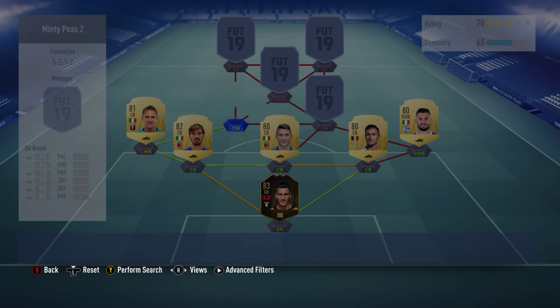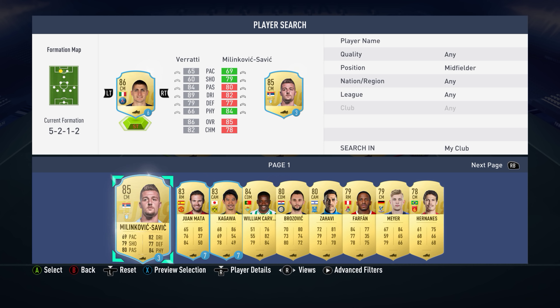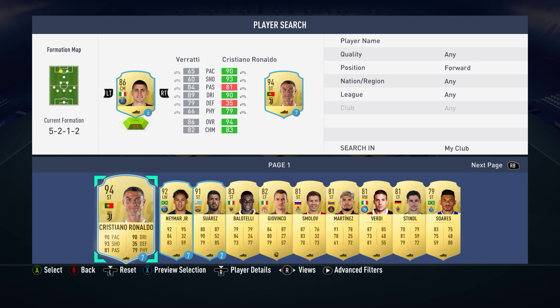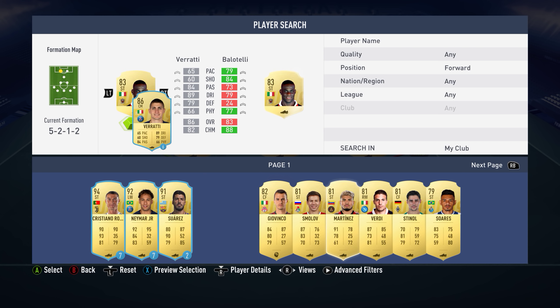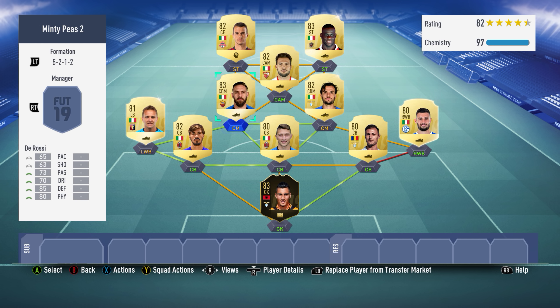I'll probably put De Rossi, Vasquez, Pavaro... and then Vasquez here. Then we'll have Balotelli and Giovinco - swap them like that. I always like to have the bigger guy on the right for some reason, don't ask me why.